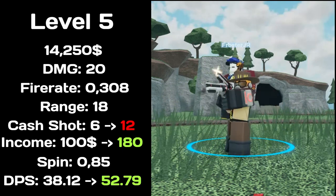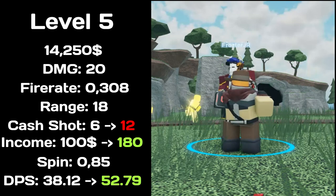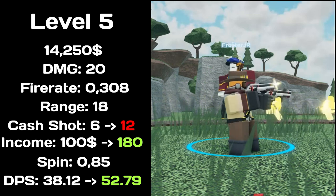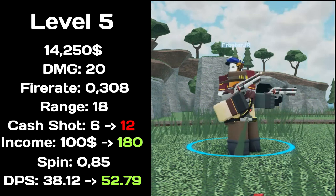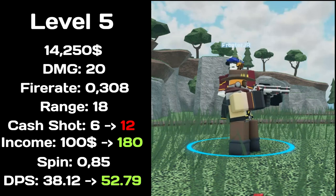At level 5, total price at $14,250, deals 20 damage, has a fire rate of 0.308, has 18 range, income increased to $180, spin time of 0.85. Total DPS increased to 52.79.